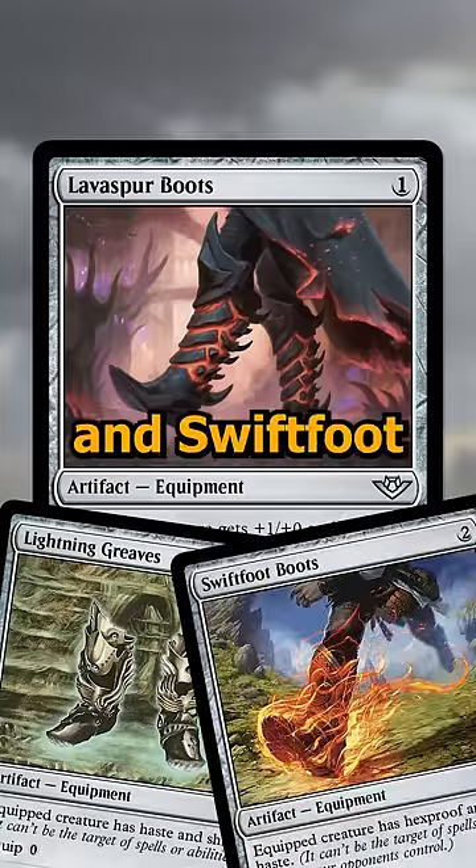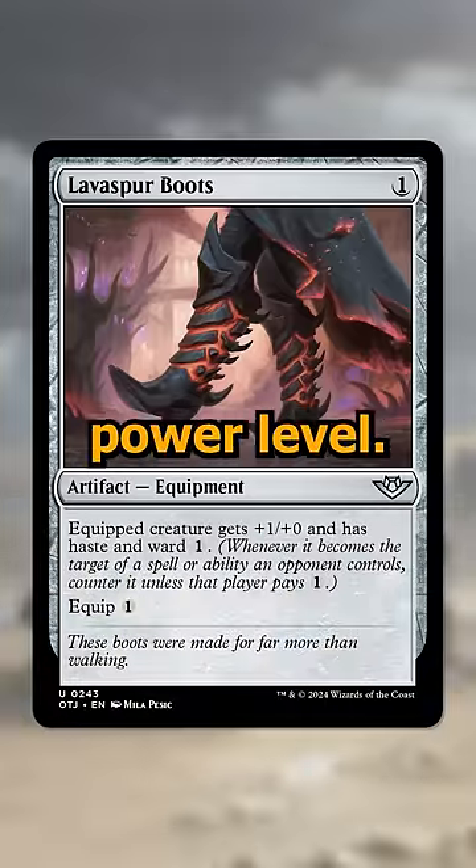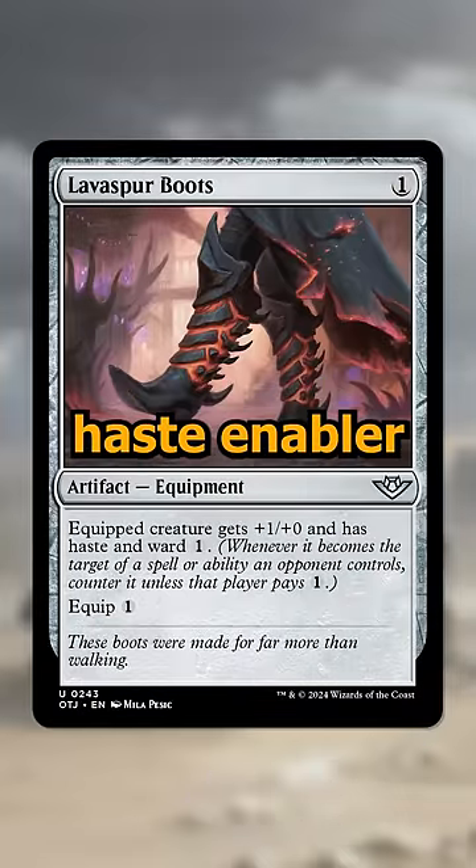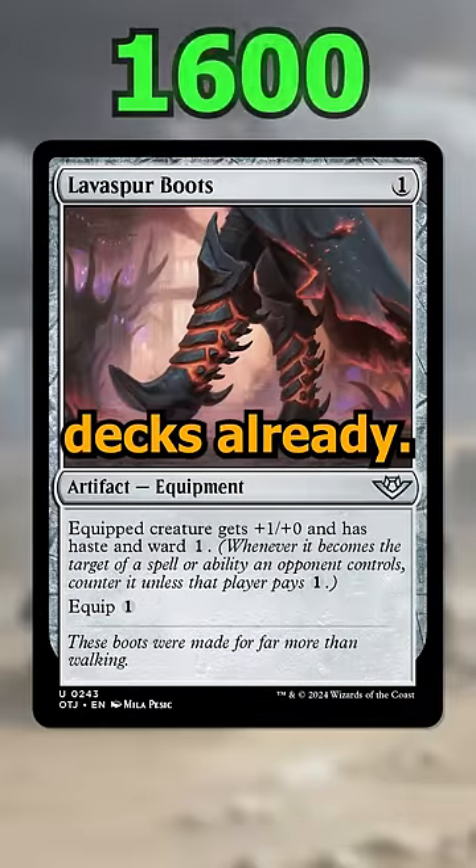This is being compared to Lightning Greaves and Swiftfoot Boots, and I don't think it's anywhere near that power level, but the fact that this is only one mana means it can be tutored off of Urza's Saga. It's just another cheap haste enabler, and that's why it's in 1600 decks already.